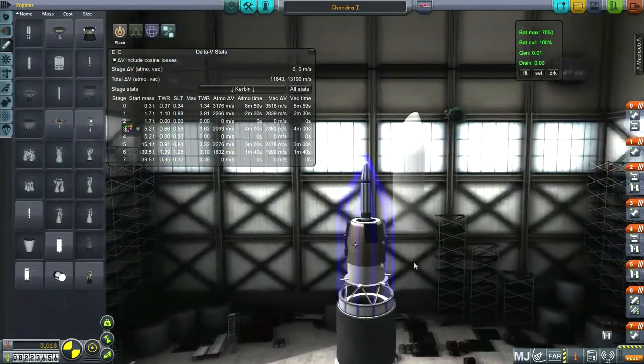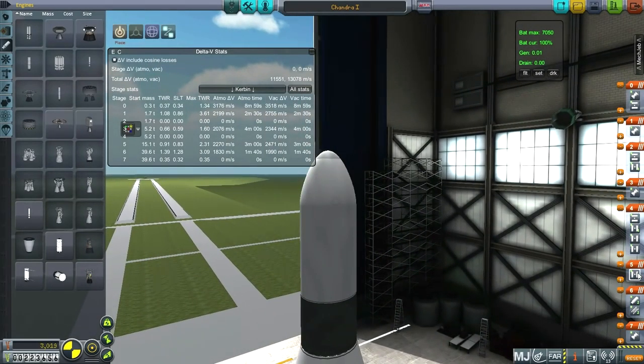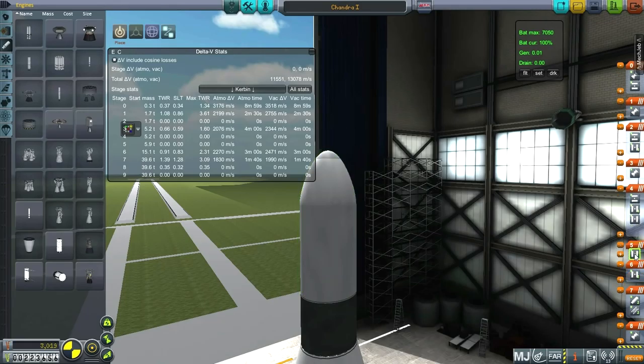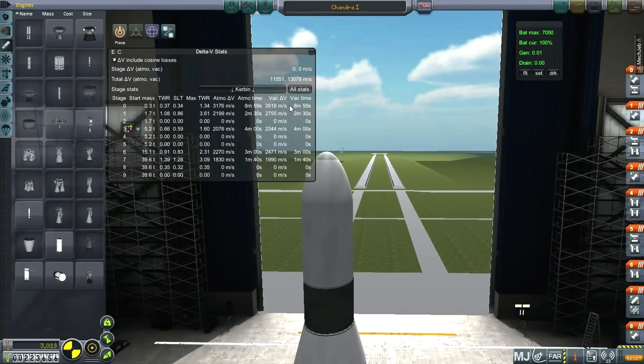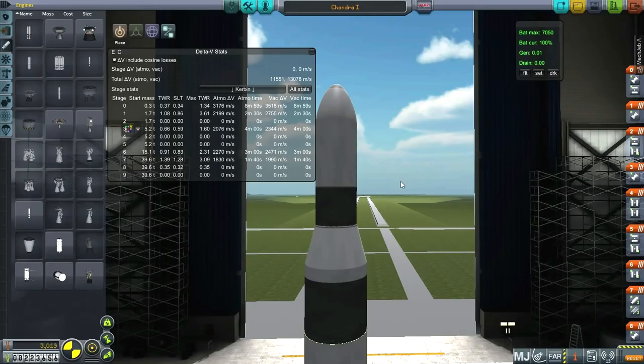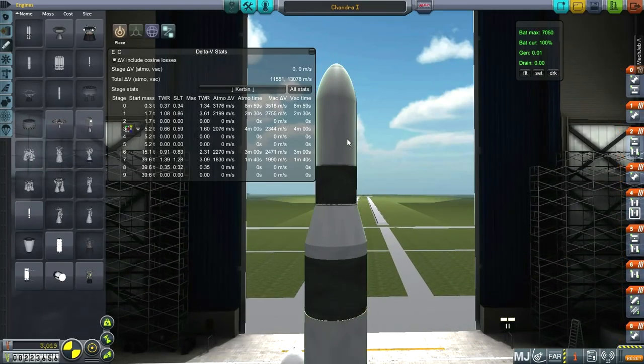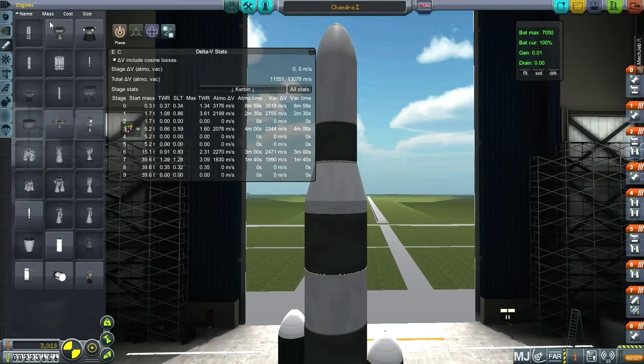I've got solar panels on and two antennas — probably excessive but they'll give us increased range. The procedural fairings look a bit odd initially, but okay. The top stage is what I deliberately designed to have enough Delta-V to potentially reach the moon, though we don't have an antenna that can communicate that far. It's a little bit shy of what we need to fully correct inclination, but we'll see. Let's go from the bottom up.